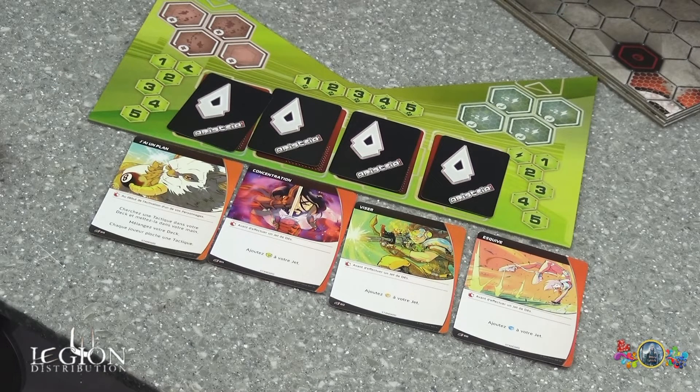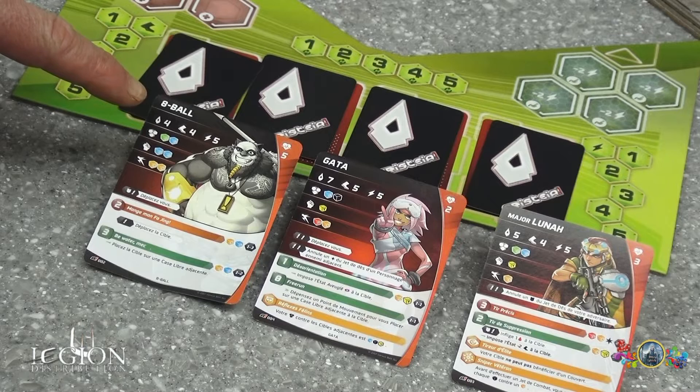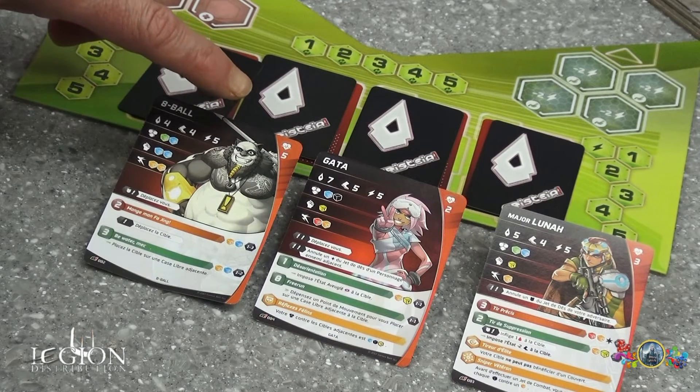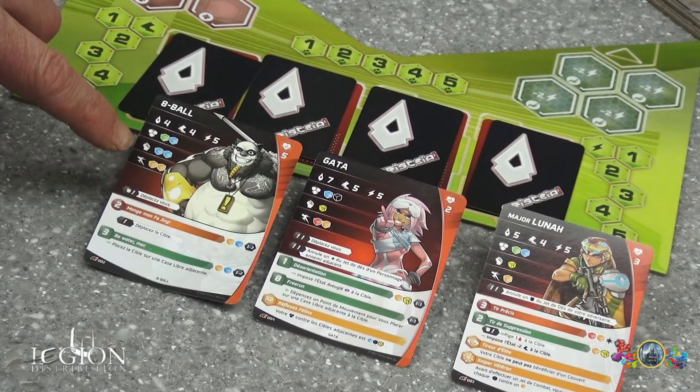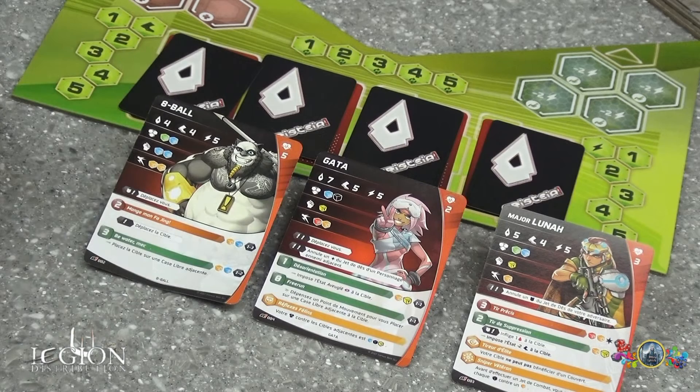Regardons maintenant les cartes des personnages. Sur ces cartes, on trouve toutes les caractéristiques liées au personnage : l'initiative, la vitesse, l'énergie, l'attaque, la force, la défense, l'agilité, ainsi que des compétences automatiques et d'autres compétences utilisables au cours du jeu. On en a 8 cartes au total ; je vous présente simplement trois d'entre elles.